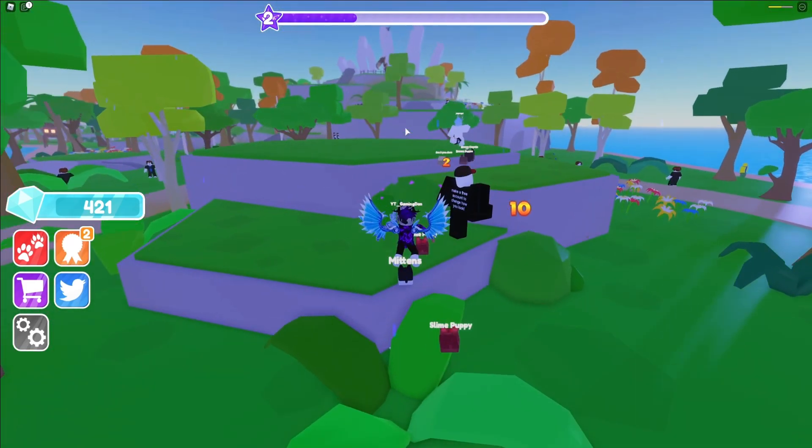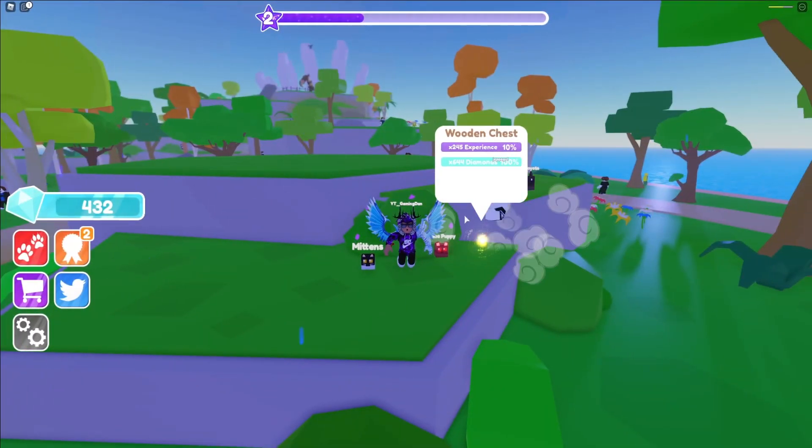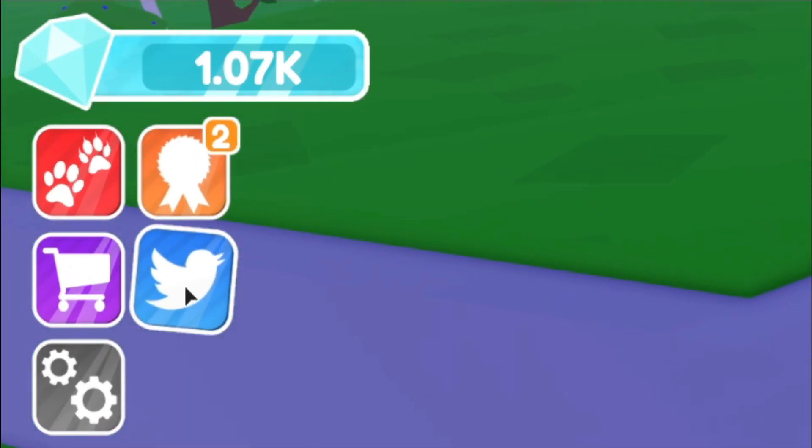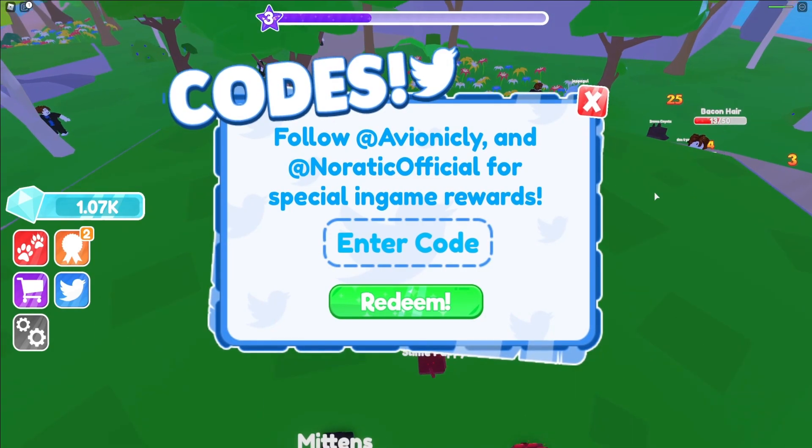So guys, go down below right now and drop a like on the video. If you do not know about the Pet Adventures code menu, what you need to do is go to the left side of the screen and click on the Twitter icon — the code menu will then come up. These codes are in no particular order so let's just get into it now.